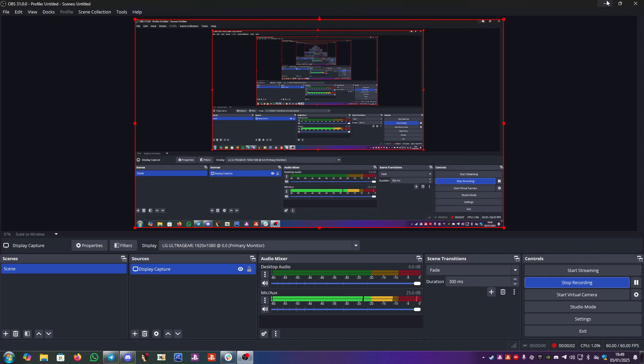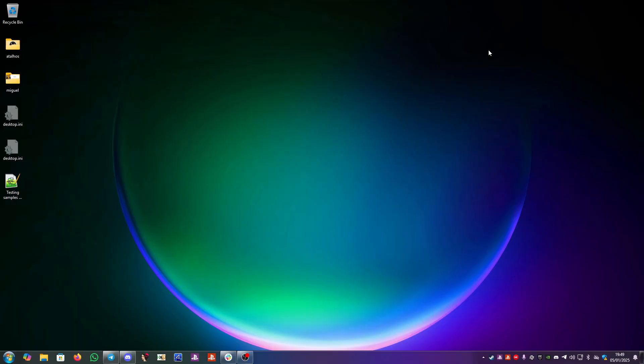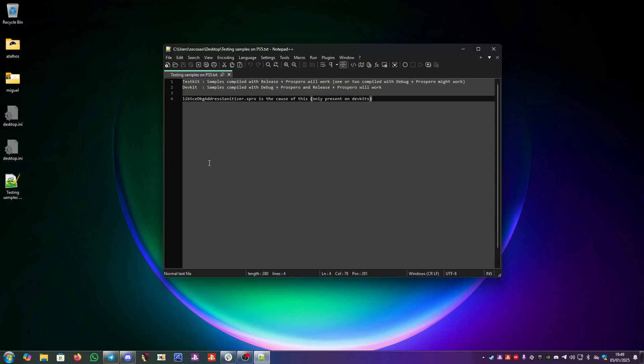Hello everyone, this is Cushion from Twitter. Today we're going to talk about testing samples on PS5, which can also be applied to RPCSX. There's an unwritten rule about testing these samples: if you compile the samples with Release+Prospero, they will all work, and one or two compiled with Debug+Prospero might work.